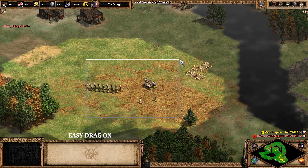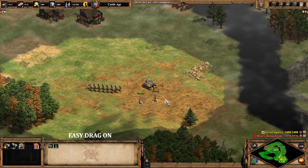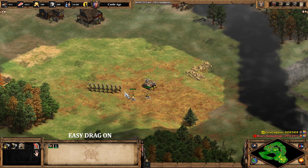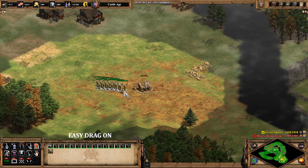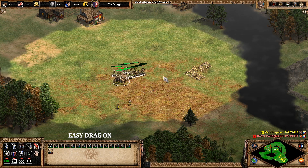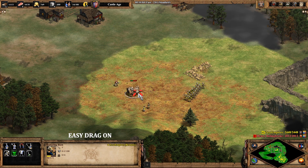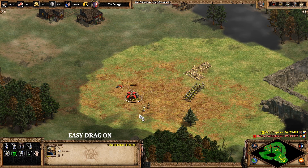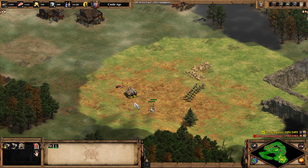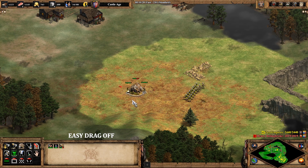There's also some not-so-useful features, such as military drag select. Personally, I would turn this off immediately. If you want to drag-box your army and have the game automatically ignore any villagers in your selection, it might sound useful — until you're trying to repair your trebuchets and you can't select the villagers without individually selecting them and adding them to a control group. It just gets really messy.